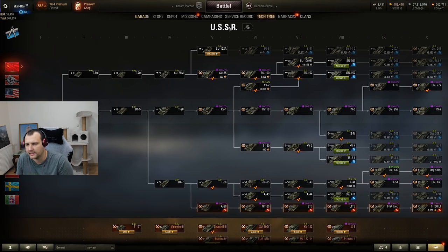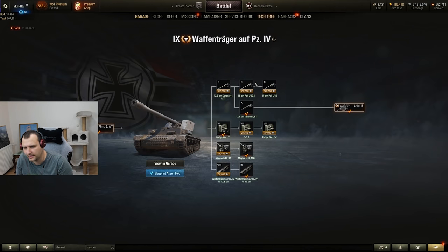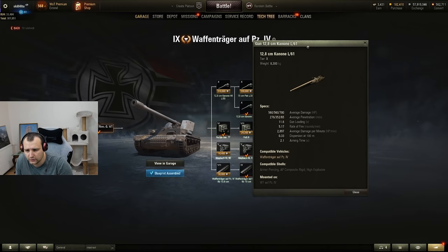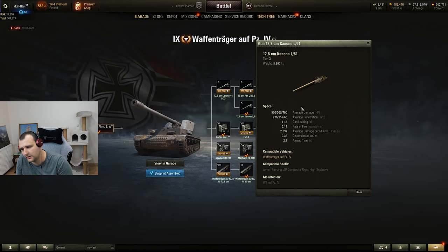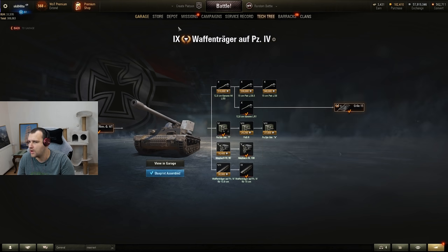Quick highlight on what I enjoyed using on this vehicle and what is the best build in my opinion. First of all, this is the right gun — 560 alpha damage. It worked well because the gun was working like a bloody laser. And if you think 280 millimeters of penetration is not enough, you can always tap the two key and you'll have a 1.5 kilometer shell velocity.